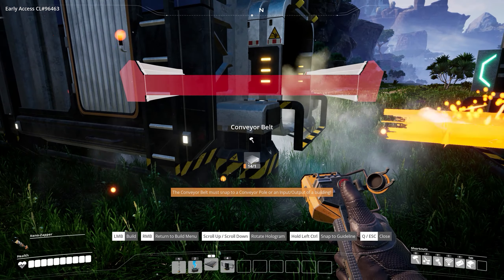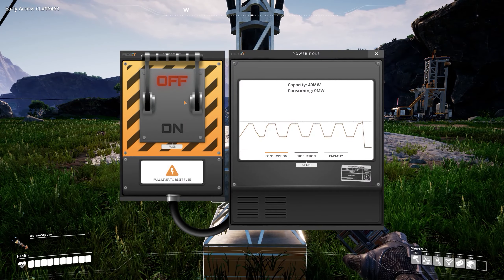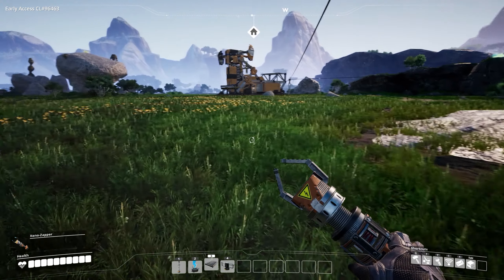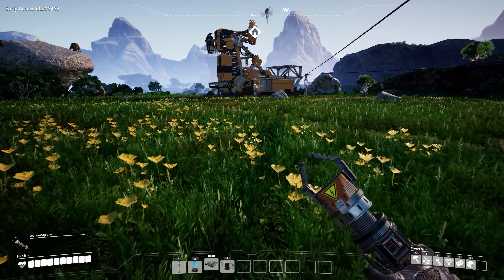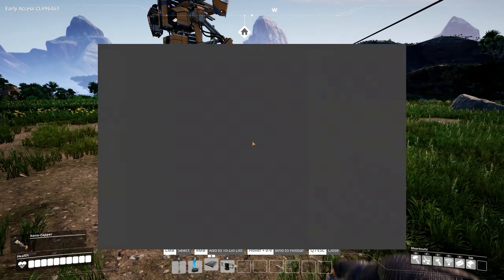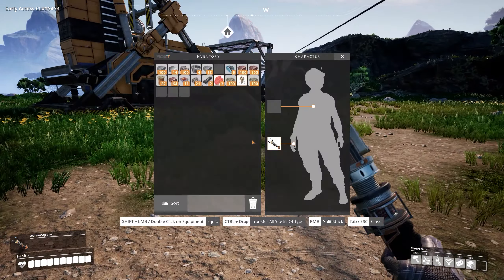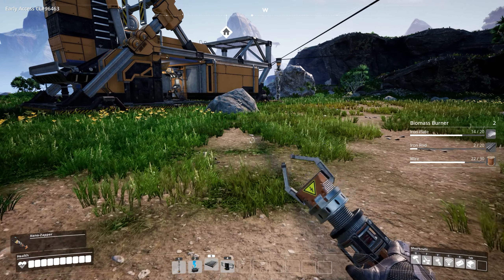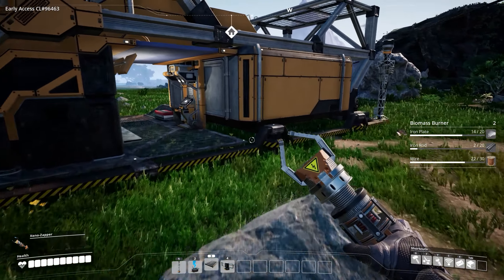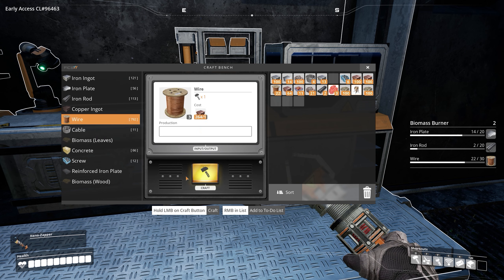Now we're out of power because the network is 100% overloaded. It's just going to kick out right away again. We need to add more power to the network. Do we have that ability? We do. Okay, so we need to make a biomass burner. We'll make two of them — that'll give us a nice little power bump so we shouldn't run out again. That does mean we need more biomass, but we'll deal with that.